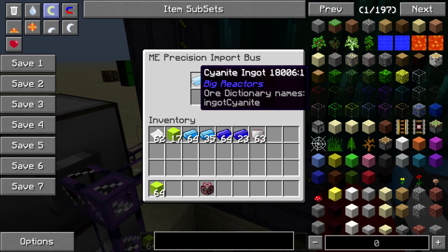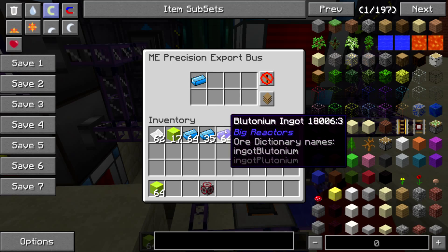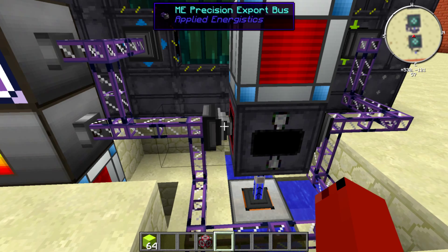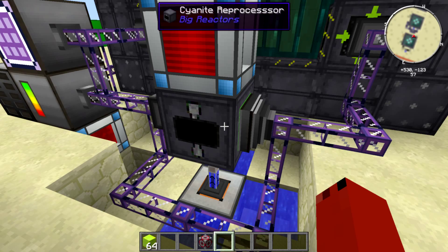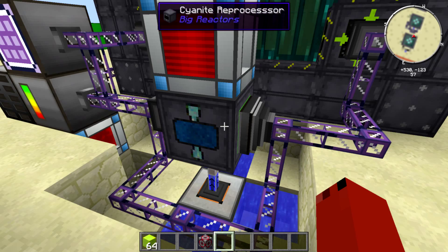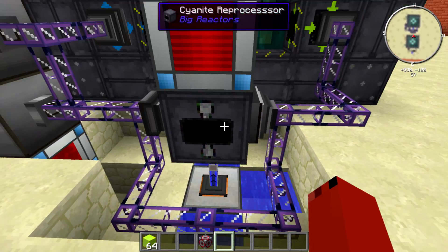Here we have an import bus with cyanide. It will move stacks at a time and allow you to move it from here into the ME system. Then we export the cyanide using the ME precision or regular export bus. Cyanide gets exported to the cyanide reprocessor — it takes two of these to make two blue plutonium. It takes the plutonium, and it will send it into the system — you'll see it disappear from here. I have an import bus that imports it back into the system.